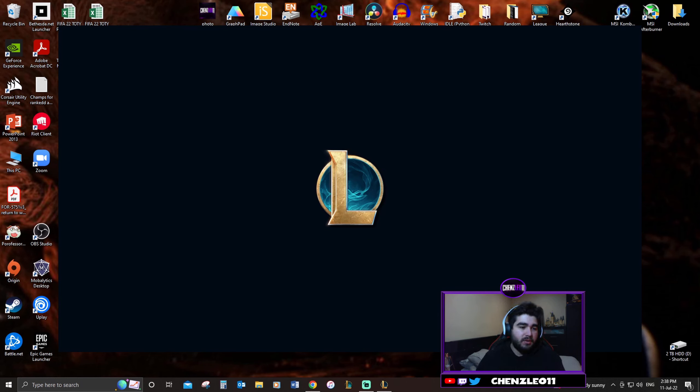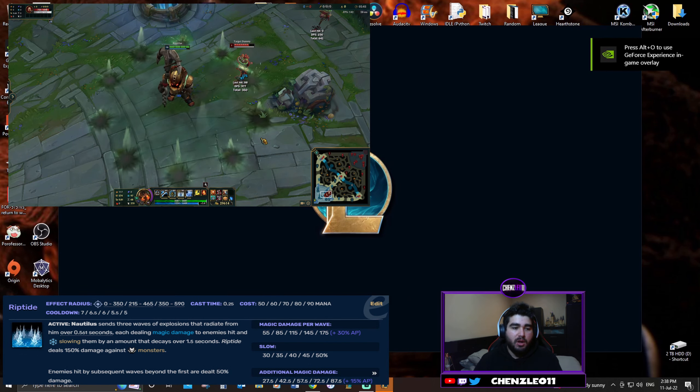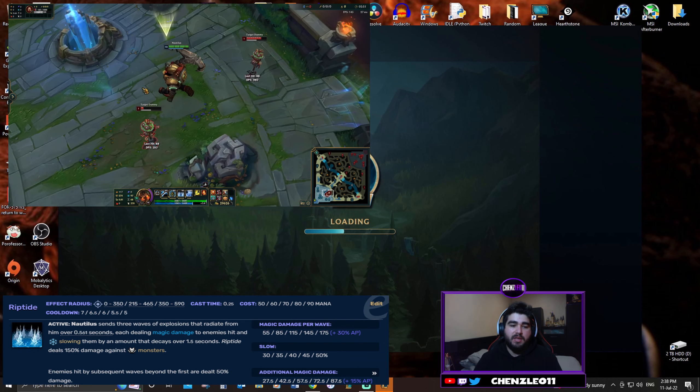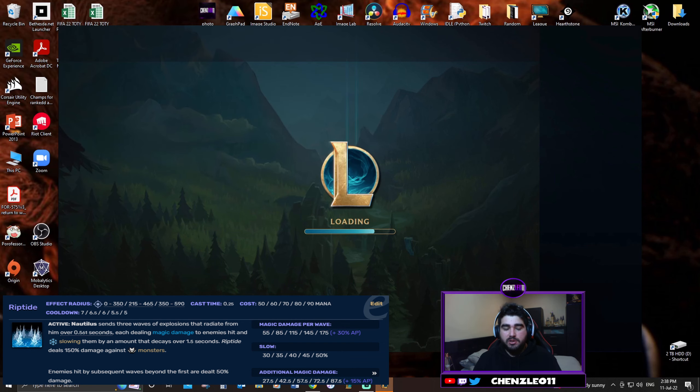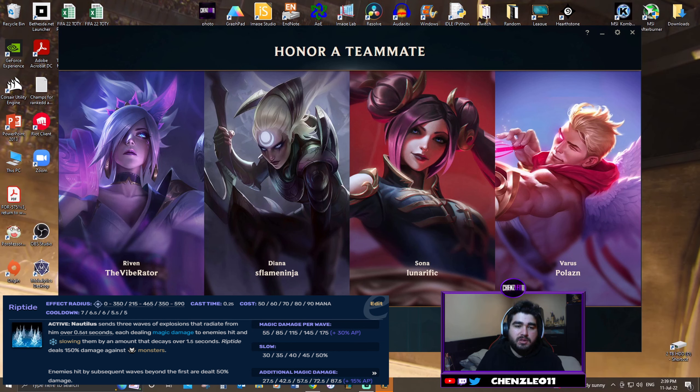Next we're going to go through the E which is called Riptide — a very simple ability. Nautilus sends out three waves of explosions that radiate from him over 0.5 seconds, each dealing magic damage to enemies hit and slowing them, with the slow decaying over 1.5 seconds. This is great because it emanates away from Nautilus — so if they're running away from you, it's catching up to them and slowing them. You want to use your dredge line to get on top of them and then use Riptide straight away to slow them, combined with Titan's Wrath for the shield.